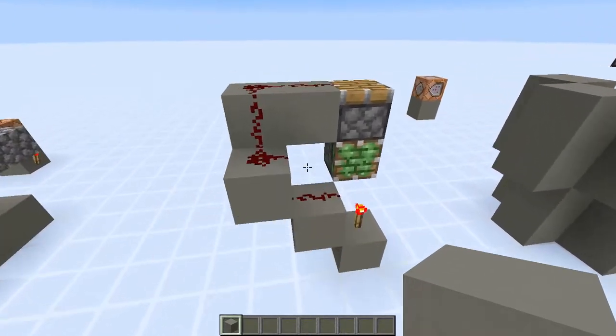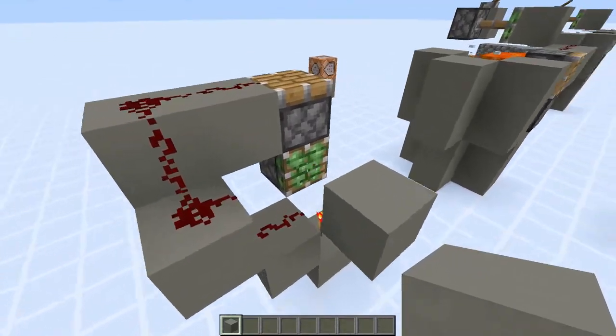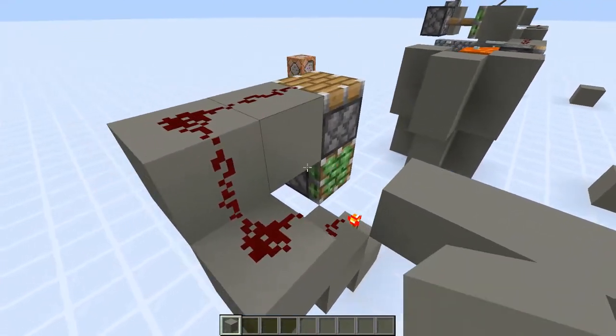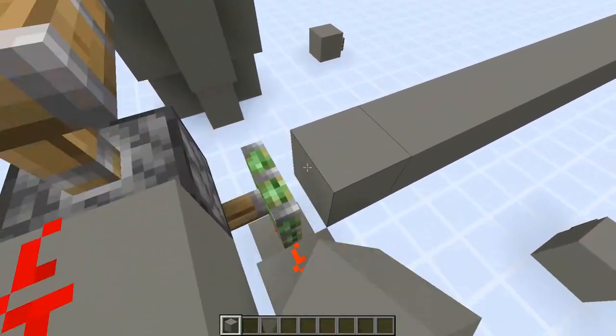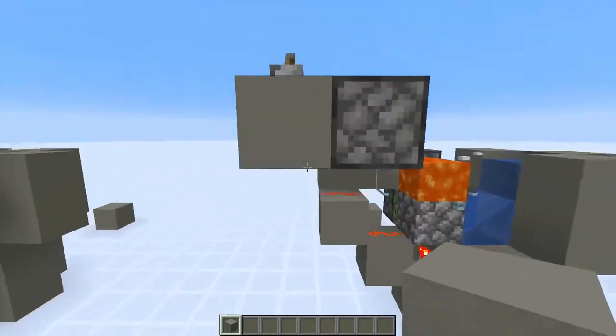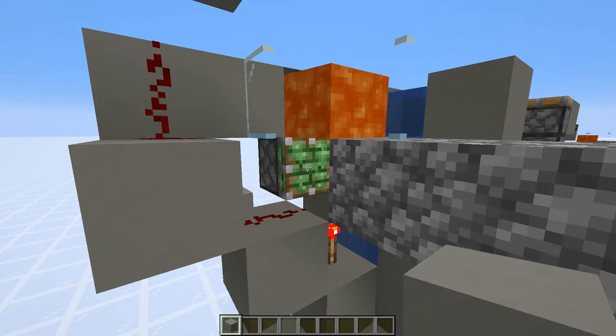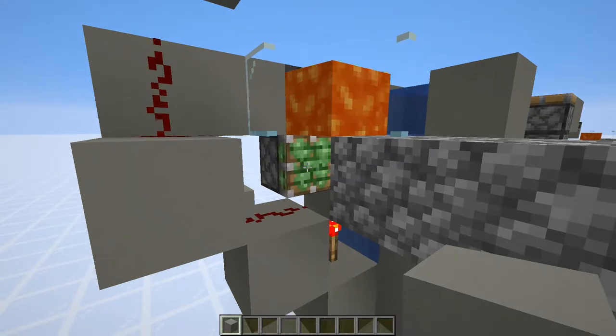Zero-tick pistons, like this one here, are very cheap to make and they don't produce any major lag, even when there are many modules. As you can see, they are very, very fast and push out the block zero ticks after it's placed or generated there. It seemed like the perfect solution, so I made this design where the cobblestone is generated in this space, where it is then removed in the same tick by this piston. This means that there is no delay, making the design very efficient and lag resistant.